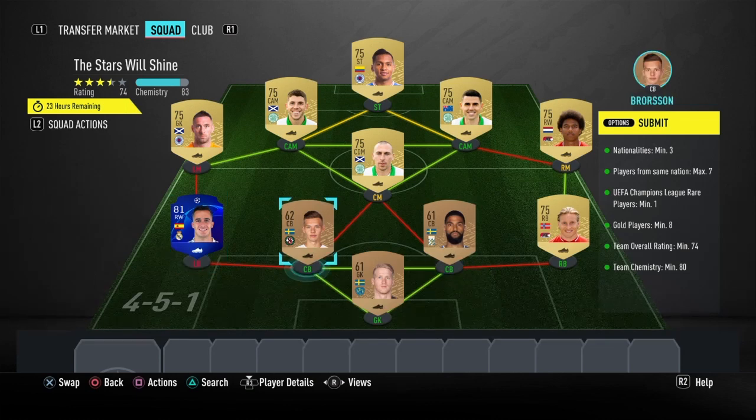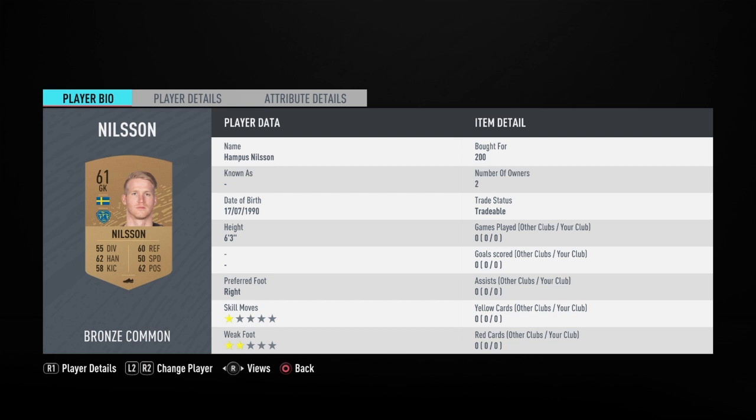For the center backs and goalkeeper, what you will need to do is have them share a strong link, be in the correct position, and be around 60-rated or higher. That's basically all you need to do. Here are the players I used.